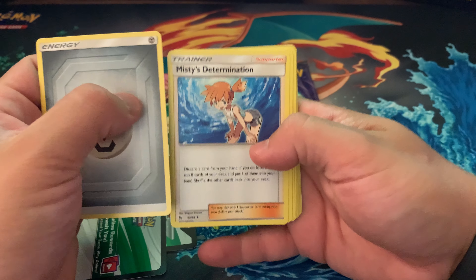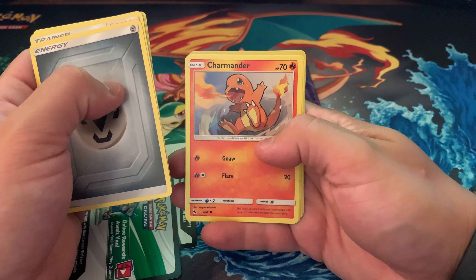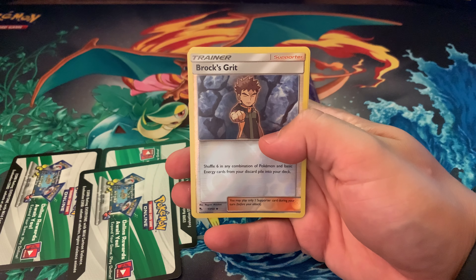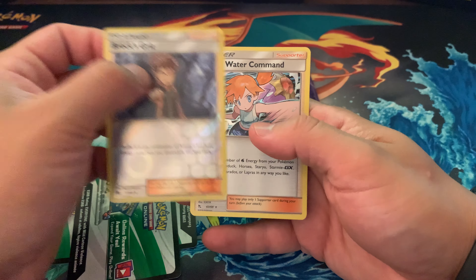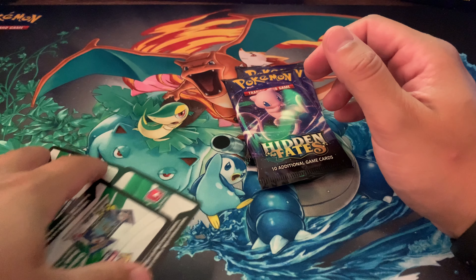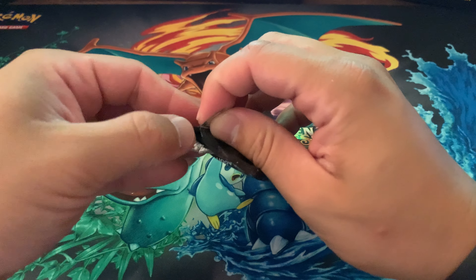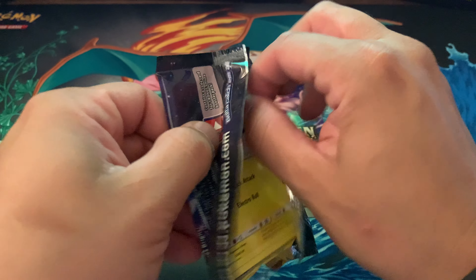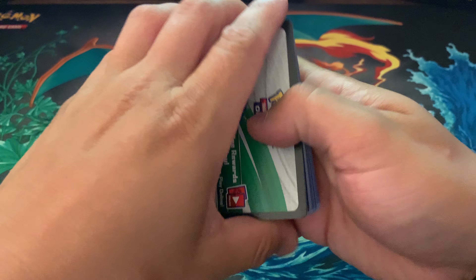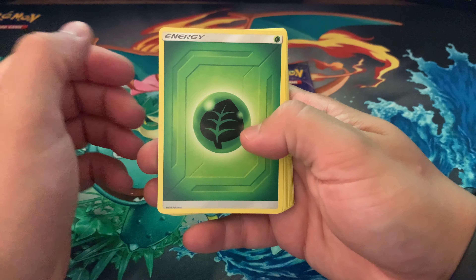Misty Determination, Metapod, Paris, Psyduck, Charmander — I'm a Charmander fan. Another Brock's Grit! Two packs back to back, it's deja vu.